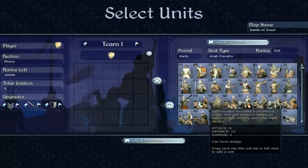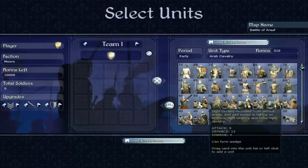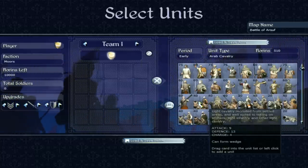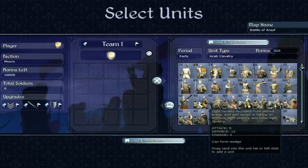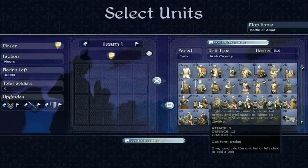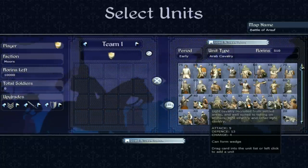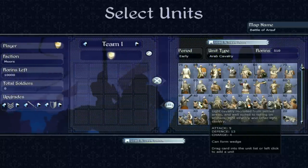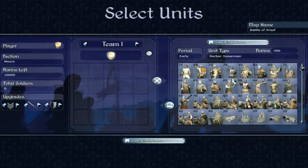Now we go on to the cavalry, starting with Arab cavalry — light cavalry recruited from settled areas, well suited to taking on archers and light infantry. They're fast but not good in a prolonged melee. What they are good at is chasing down routing troops or executing a quick flanking manoeuvre. The fact that they only have a defence of 13 and not an amazing attack means they won't survive long, especially against spearmen.